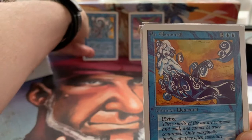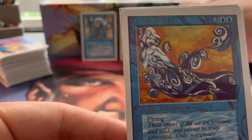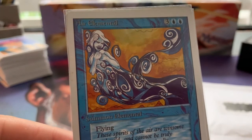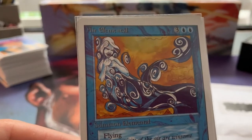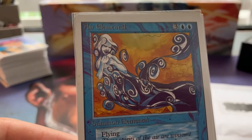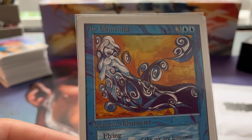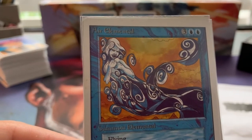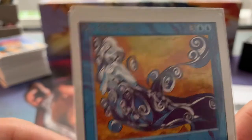I think the Air Elemental is absolutely beautiful and a little underappreciated because you've got Sengir Vampire and Serra Angel also at a casting cost of five, but they have an extra ability. Serra Angel is the best out of those three — that's a safe conclusion. But when you're playing blue and you get a four-four flyer for five mana, that is a really really good deal. Don't underestimate this beautiful Air Elemental.